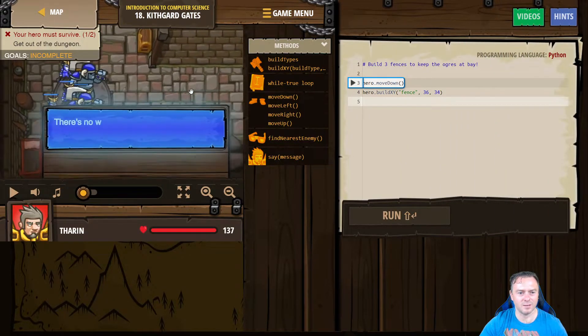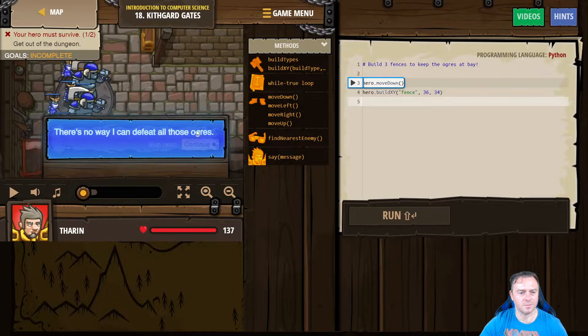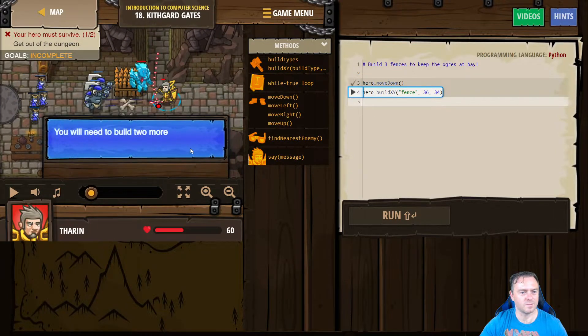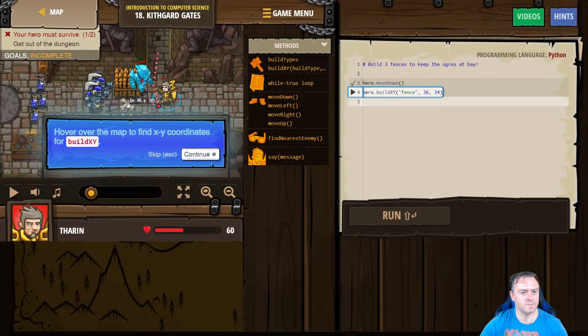So if we go across here — there's no way your hero can defeat all those ogres. Move down. You will need to build two more fences to escape. We'll hover over the map to find XY coordinates for buildXY. That looks like 36, 30. So X goes horizontally, Y goes up.